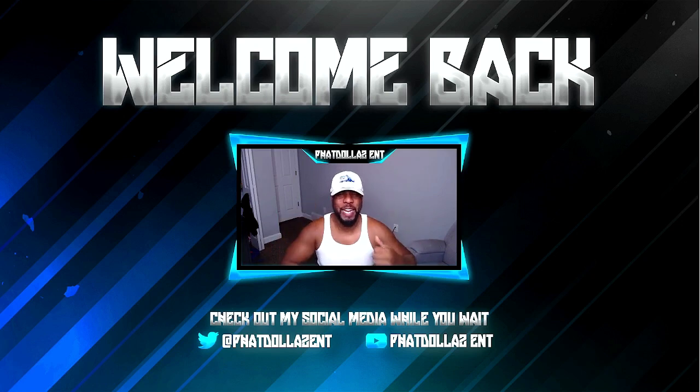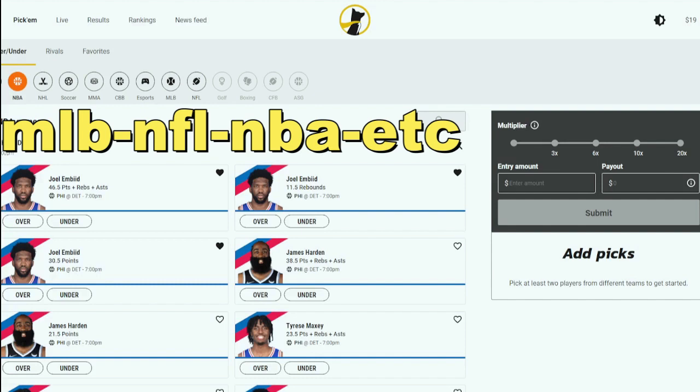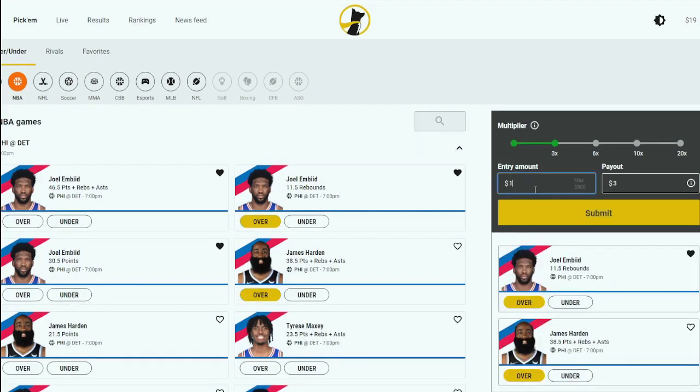Let's get into today's breakdown. If you're looking for a super fun and easy way to earn extra money, follow me on Underdog Fantasy and use code fat dollars for a deposit bonus up to a hundred bucks. All you got to do is come in here, make $1, $2, or $3 bets — it don't matter. Choose your players, put them on the entry, and you have a chance to win $3 back on a $1 bet. I will be giving you guys free picks — follow me on my Twitter and I will give you a Discord link.